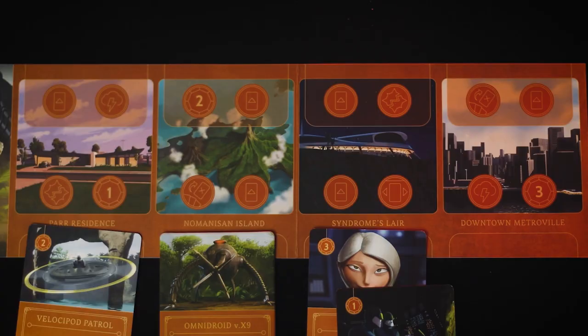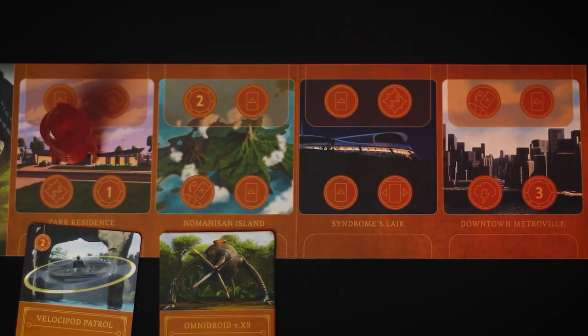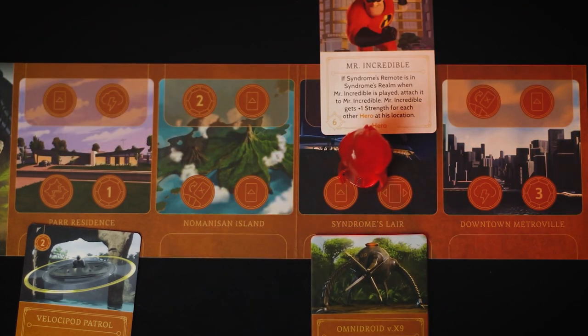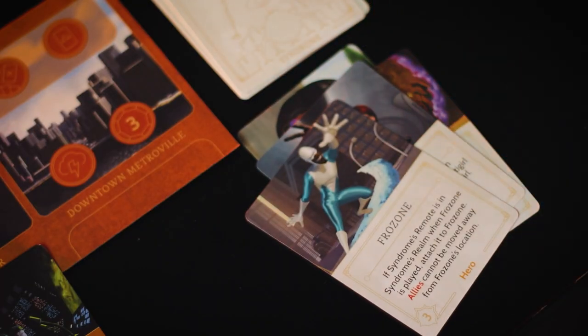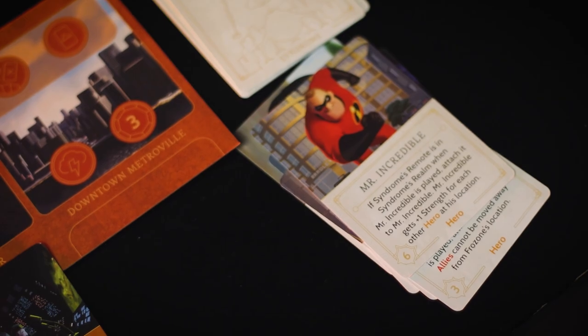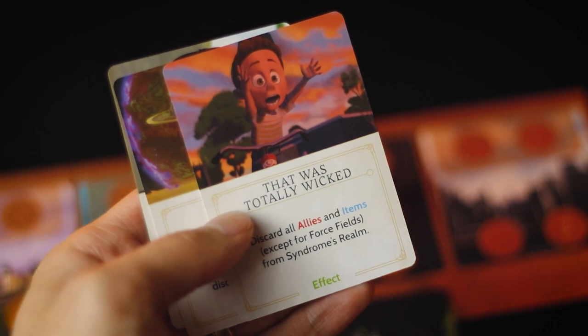Now I'm going to give you three tips and strategies to actually play Syndrome better. Syndrome is a character that really needs to be vanquishing a lot — whenever you can and as often as you can. One of the main reasons is that this keeps your fate deck pretty thick, because you do not want to draw That Was Totally Wicked and have to remove all of your major modifications. Keeping heroes removed and back in the fate deck fills up your fate deck, meaning you'll be getting those annoying fate cards less often and keeping your realm clear. So always be vanquishing as Syndrome.